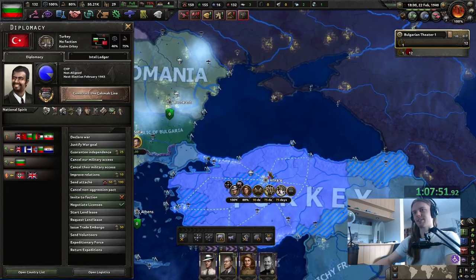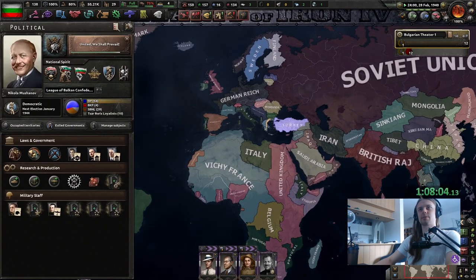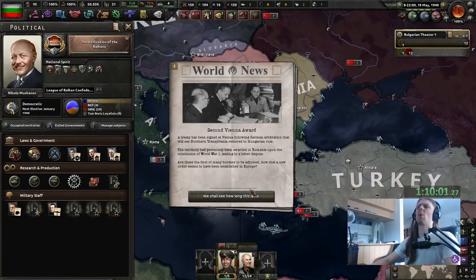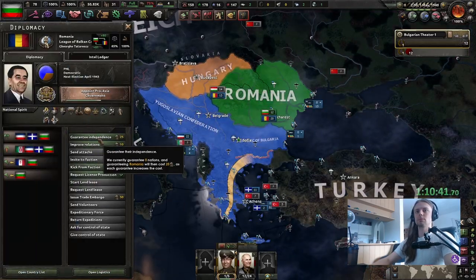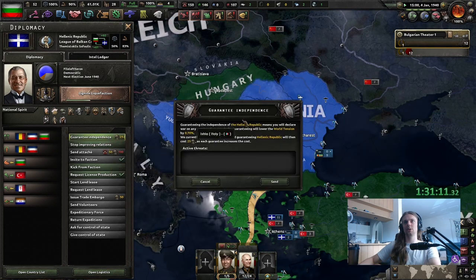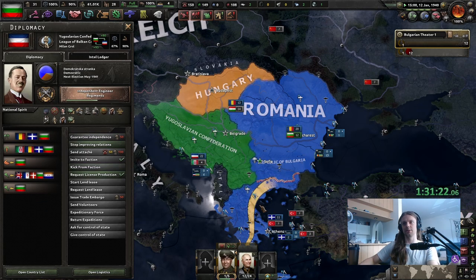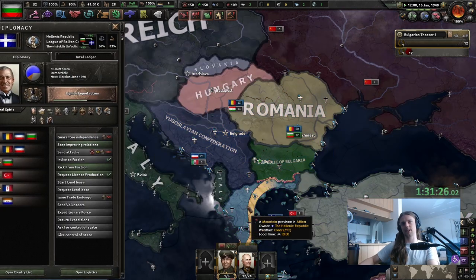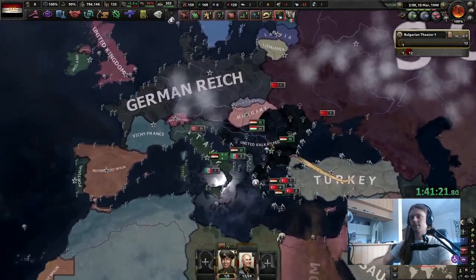They want to force my agents into hiding — I just want to overthrow your government. I mean the US has done it several times and they're the good guys. Romania refuses. Okay — 50 billion restarts later this happened. I'm gonna improve relations, improve relations, improve relations. I'm even going to guarantee them. I don't know if that matters, but I will do it anyway. I do have sanity — best joke I ever told. I hate RNG. Okay, we have the United Balkan Federation without Turkey, and I don't care right now.